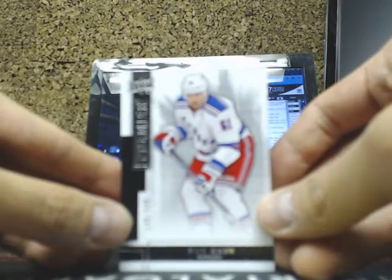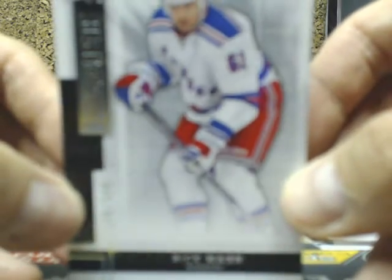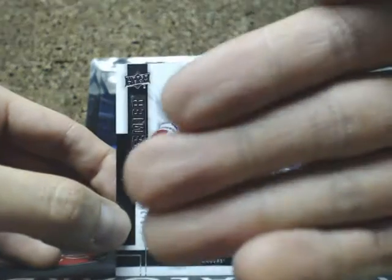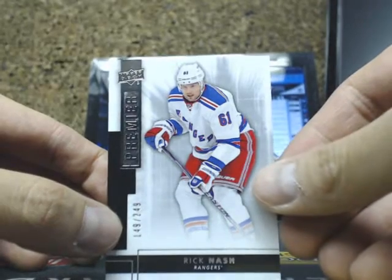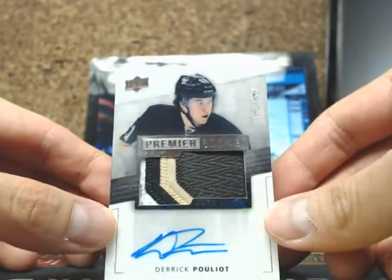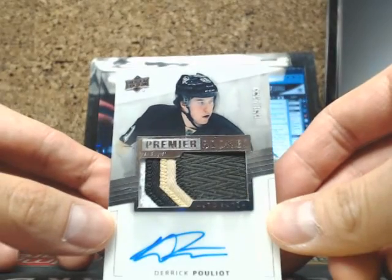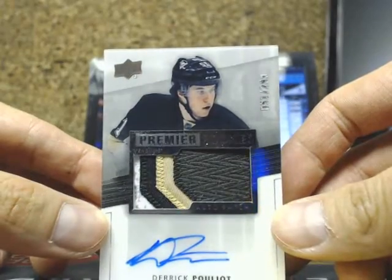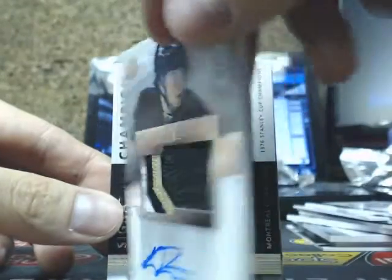And on to the second box. So we got Rick Nash, 149 of 249. And we have ourselves an Acetate Rookie Patch Auto of Derek Pouliot, 51 of 299. And that is his jersey number — I think he's 51, I could be wrong.